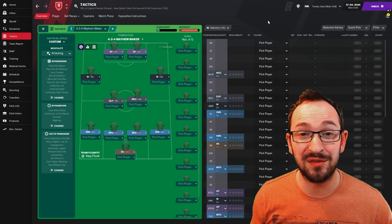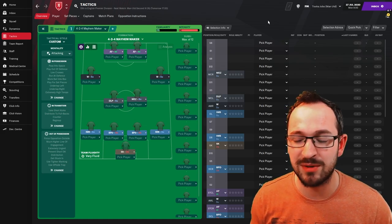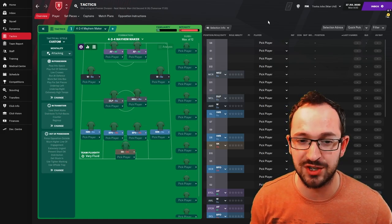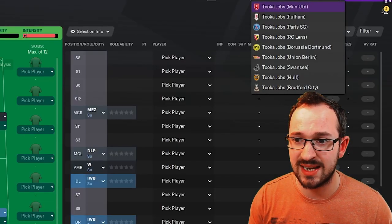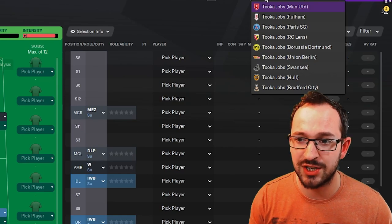I'm hoping for a lot of mayhem, hoping for a lot of goals because it's a 4-2-4 shape - one of my personal favorite shapes in Football Manager 21. It allows for a lot of goals with a two-striker system. The teams involved in this test are Manchester United and Fulham, PSG, RC Lens, Borussia Dortmund, Union Berlin, Swansea, Hull, and Bradford City as the three lower league teams.